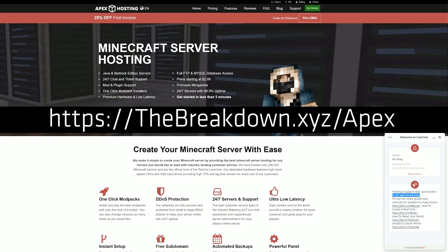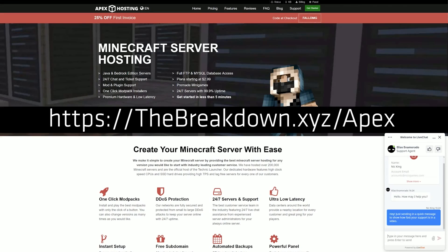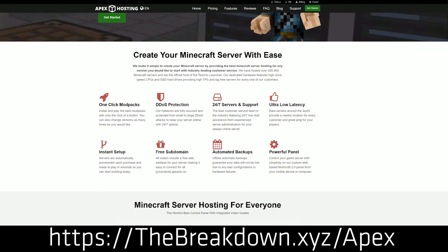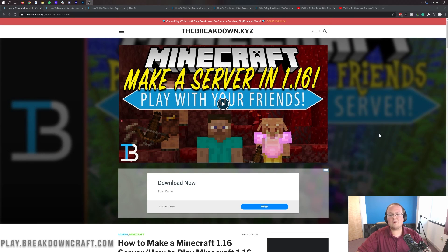If you can join any other Minecraft server, you can join your server on Apex Minecraft Hosting. On top of that, they take care of things like DDoS protection — you don't have to worry about security. Apex takes care of all of it, plus that amazing support you can reach out to at any time. So go to Apex at the first link down below, TheBreakdown.xyz/Apex, to get your own Minecraft server up and running quickly and easily.